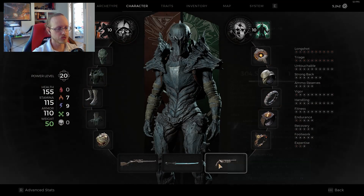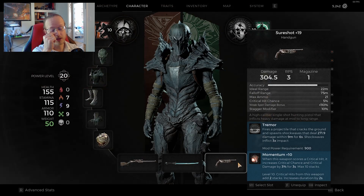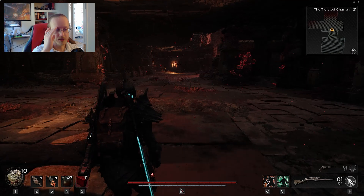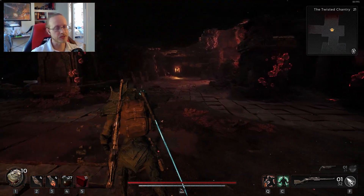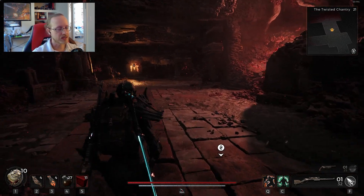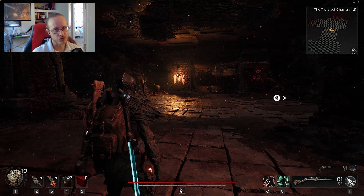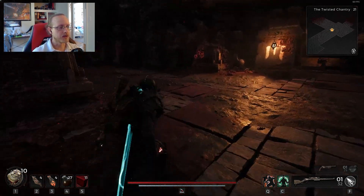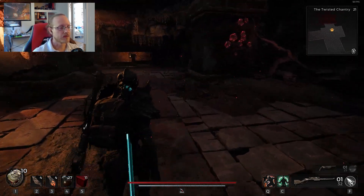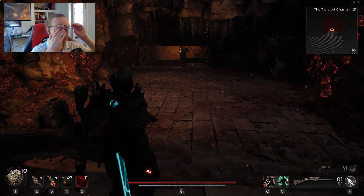I actually swapped something on my handgun — I put Tremor on there because one of the things this build struggles with is if you've got lots of enemies, especially guys that get on top of you, since everything we've got is kind of single shot. The shields help keep us alive, but if you get swarmed you're in trouble. I'd definitely recommend on one of your guns making sure you have something to deal with a lot of enemies — preferably a mod, which typically does the job really well.